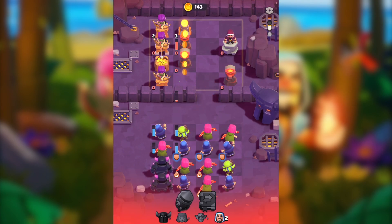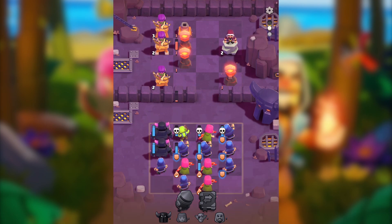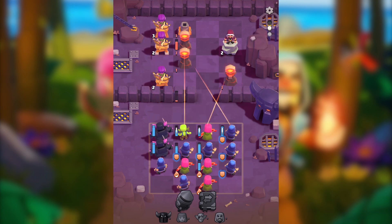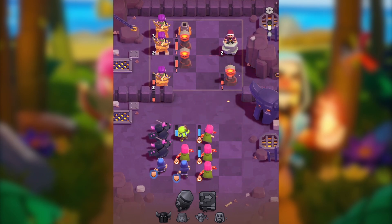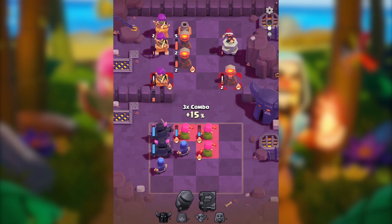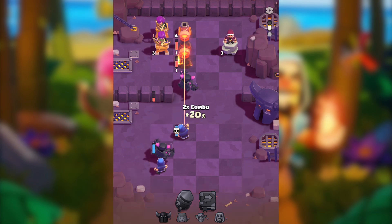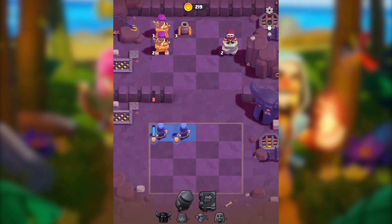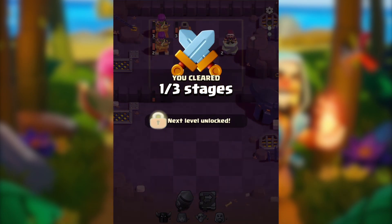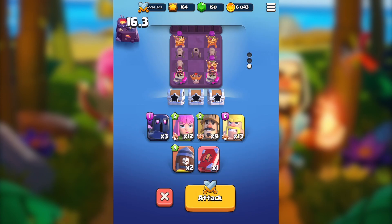I'm really curious about P.E.K.K.A's items — I think they're really great. I don't know if I can take the second stage, but we'll see. If I go with the goblin now, I want to make a combo with the wizard but I don't have the swap spell. We're still stuck at one star. We came close but couldn't do it — it's okay, we're still progressing.